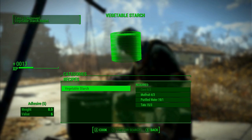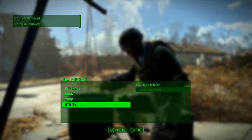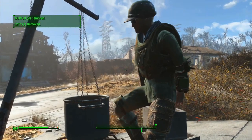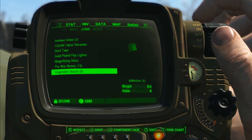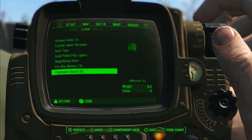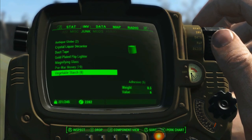They will feed your settlers and also you can go around and collect them easy peasy. So I've just created one, and if you look in your inventory I'll show you exactly what it looks like so you know where it's located. In your junk there's vegetable starch. You can see that I've been doing this for a while — I've got 8 vegetable starch, which equals 40 adhesive with which I can improve my weapon and my armour.